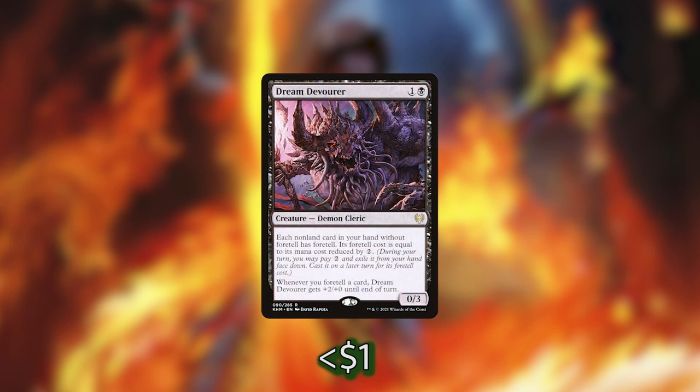With Dream Devourer, each non-land card in our hand without foretell gets foretell, and its foretell cost equals its mana cost reduced by two generic mana. We can pay two mana to exile a card from our hand face down, and on a later turn cast that spell at a reduced cost. This is really cool with our commander because Pact Boon will trigger when we cast foretell cards, and they'll be safe from wheels or hand disruption. Even if Dream Devourer leaves the battlefield, we can still cast those foretold cards.